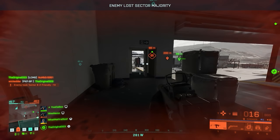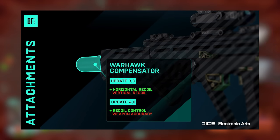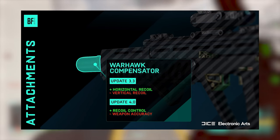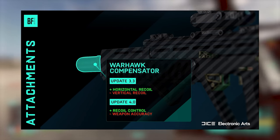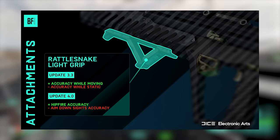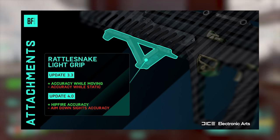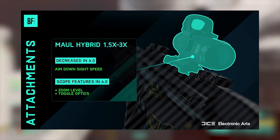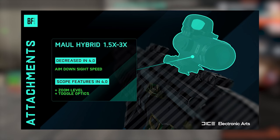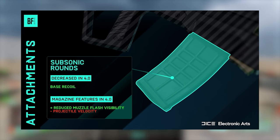They gave examples of how weapon attachment changes go from 3.3 to 4.0. The Warhawk Compensator now improves recoil control and reduces weapon accuracy. The Rattlesnake Light Grip now increases hipfire accuracy and reduces accuracy while ADS. The Hybrid 1.5x-3x scope has decreased ADS speed, and zoom levels and optics toggle options now persist. The Subsonic Rounds have reduced base recoil, reduced muzzle flash visibility, and decreased projectile velocity.